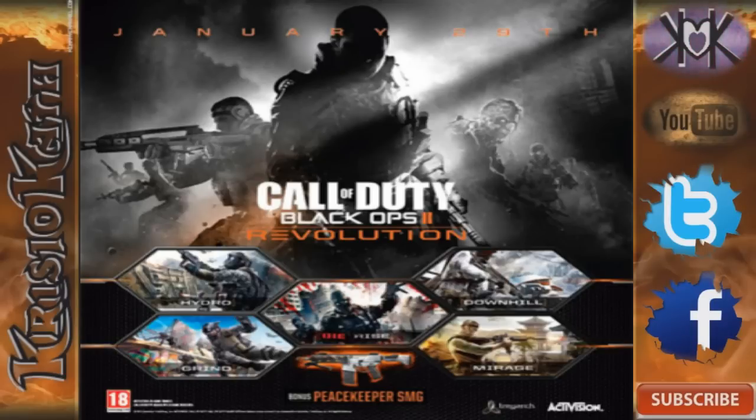Next map: Grind — set within a Venice, California boardwalk locale, this small skate park map is sure to deliver fast and frantic Call of Duty action. Originally I thought it'd be an old-school skate park from the early 80s with snake runs and big bowls, but modern skate parks have mostly street obstacles and a quarter pipe. I'm thinking it'll be a small square with very little cover where you're just running and gunning.